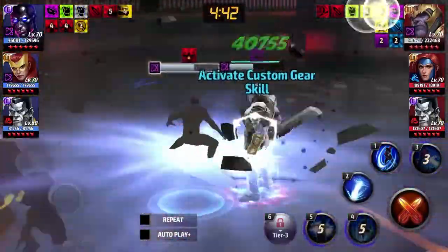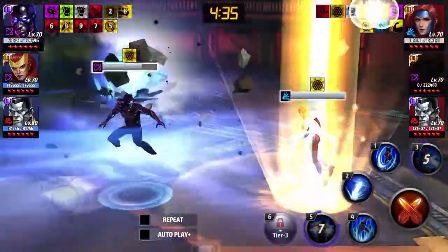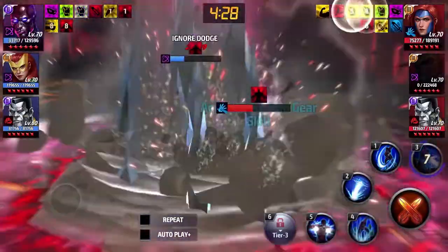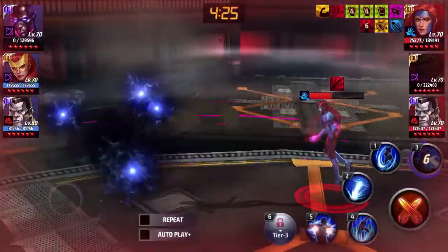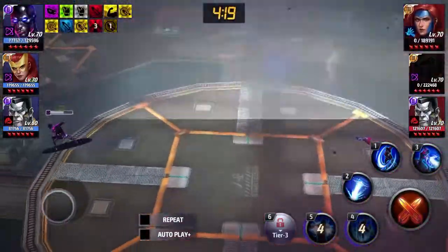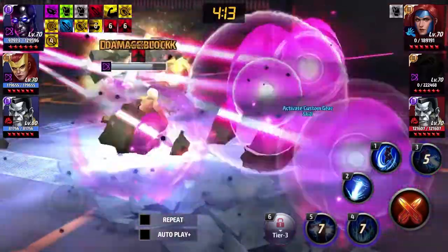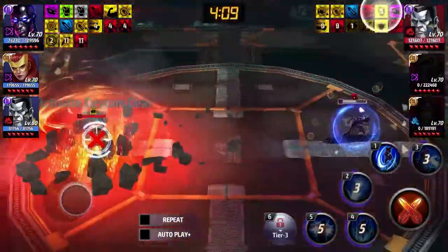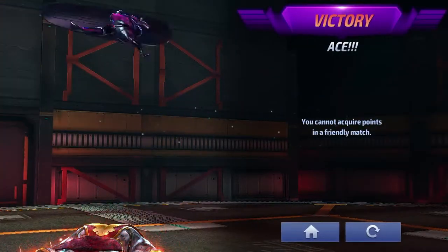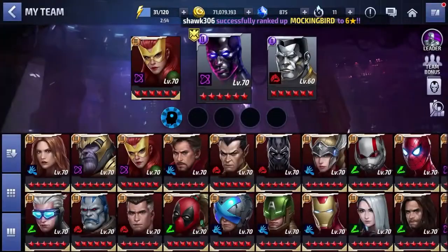I couldn't get that fourth skill off fast enough, but we still got him. I really do feel like there's more damage there. We got the kill. We're going to stay far so she will do her auto attack — and that's one of the skills where you can get the third skill proc off. We killed the Jean Grey. I think a lot of it has luck involved, but a lot of it is also timing it properly. I'm not the best at playing Silver Surfer, but I think he's very reliable to use.